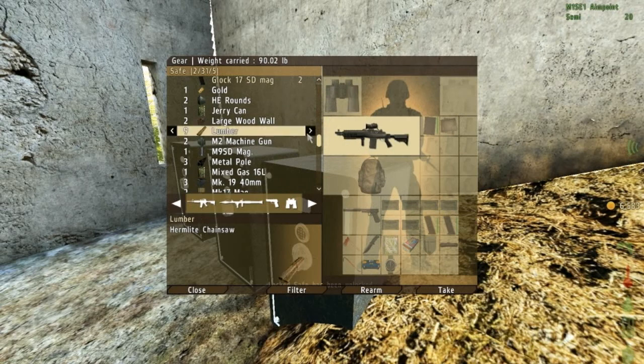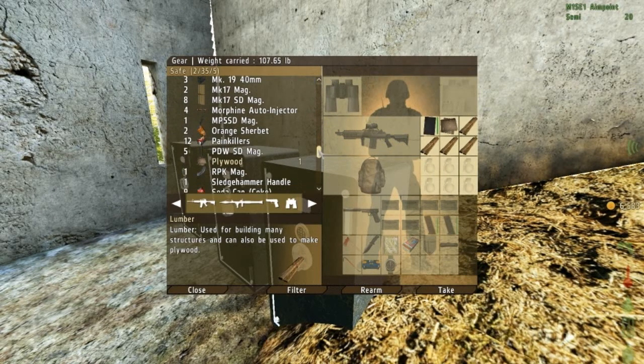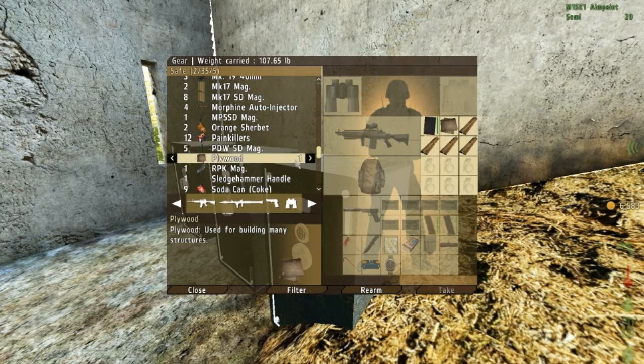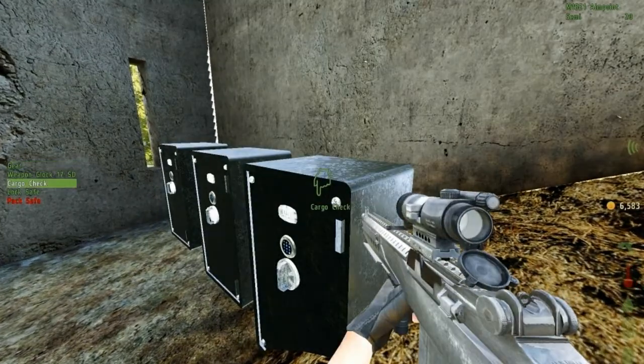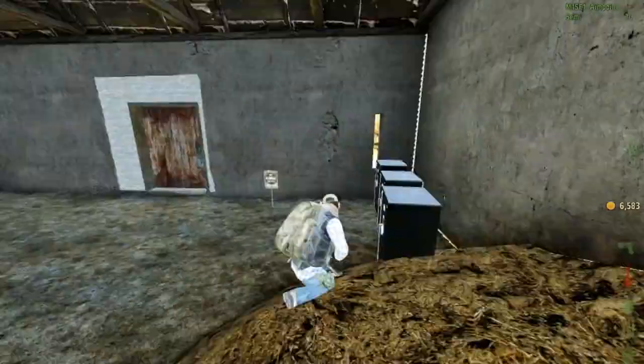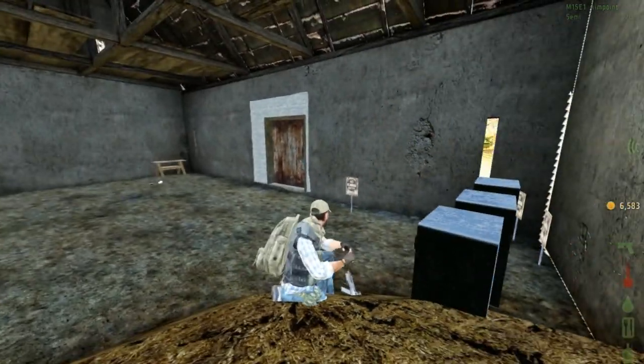I'm pretty sure there is plywood in here as well. Yeah, there's nine lumber and there should be plywood. I must have taken it all earlier so I think it's in the furthest left-hand side. But if you are building on your own it's better to lock up your safes after you open one — open one, you lock one.